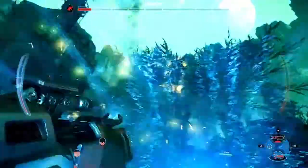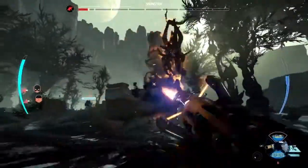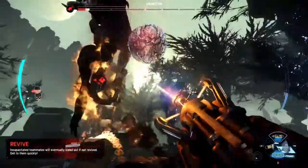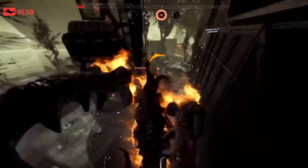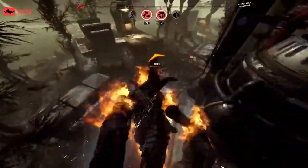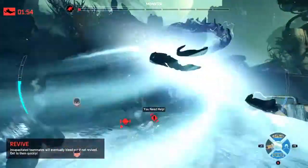It's down to support and assault. A big orbital barrage coming in, doing some damage there. Look at the monster — down to half a bar of health. There's so little health left; he's just out of steam here. These hunters have to pull this victory out. Assault goes down — we're down to Hank. Hank can do this with the laser cutter. Here comes the monster. Oh no, he gets the leap attack.